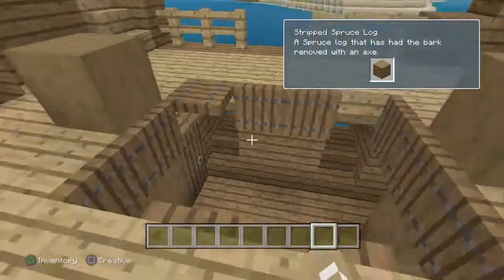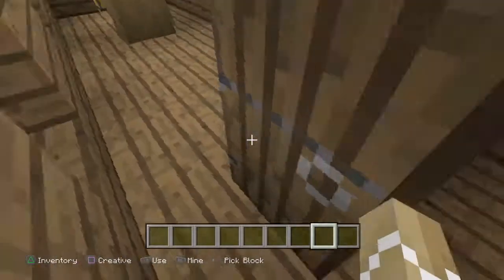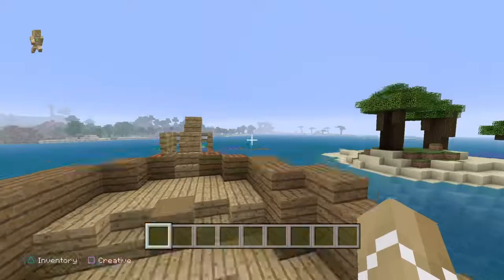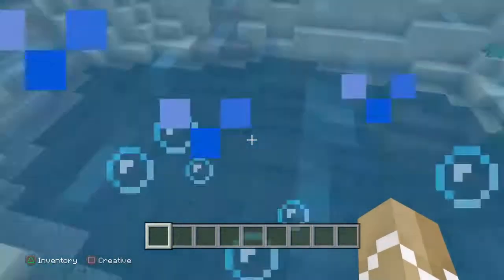We might as well loot this ship, which can be part of the aquatic update. There's some treasure there if we really need some, and we can check what's in there. This is actually quite a nice area.